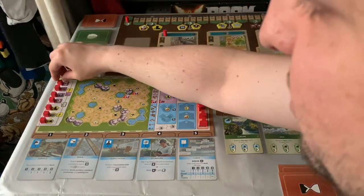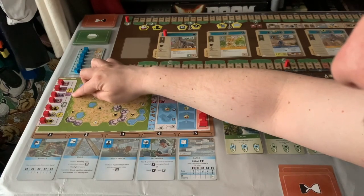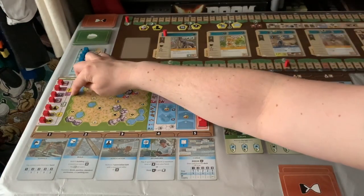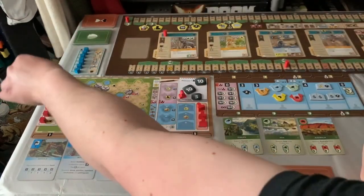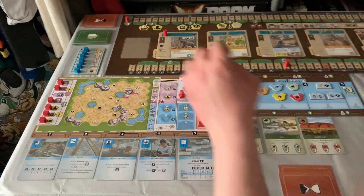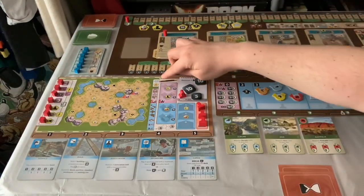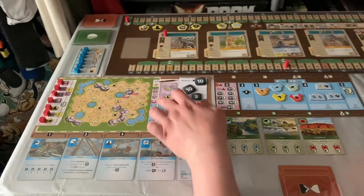The top four abilities have a lightning bolt and an income symbol, meaning I'll trigger them straight away and get them again on income turns. The bottom ones have just a lightning bolt, meaning I'll trigger them just once. So for instance, one gives me five resources every income turn, while another gives me 12 resources just once. There are also icons here — we get plus seven appeal if the map is completely covered, and a shortcut showing the size comparison for enclosures.